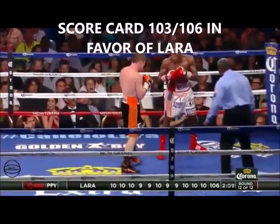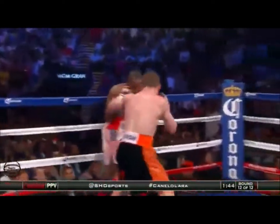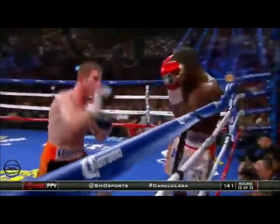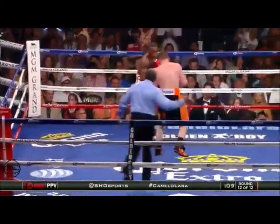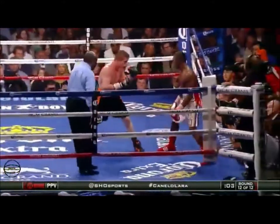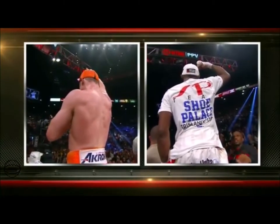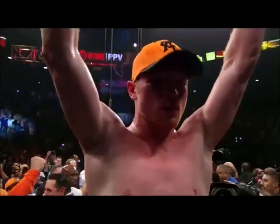Our unofficial scorer Steve Warren has Lara up by three. So according to him, Canelo needs a big finish. I don't think Canelo's having a bad drop in defensive ability. Lara connects again to the head — Lara picking off Canelo. There's a left hook to the body by Canelo. Lara utilizing the movement. Canelo coming in with the short left uppercut. And we are going to the judges' scorecards — Canelo and Lara go the distance. In favor of the winner... Canelo!